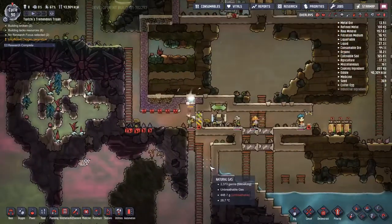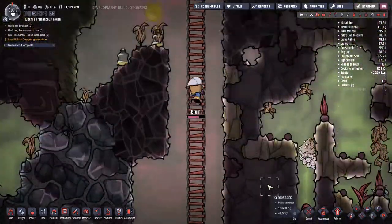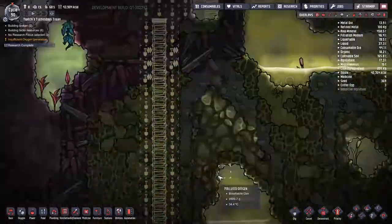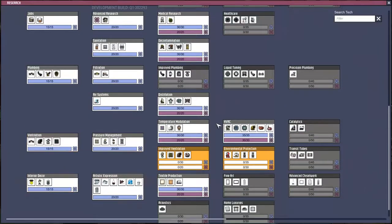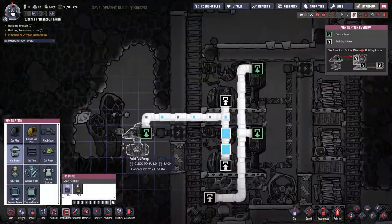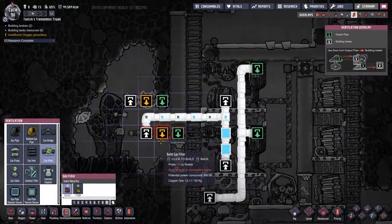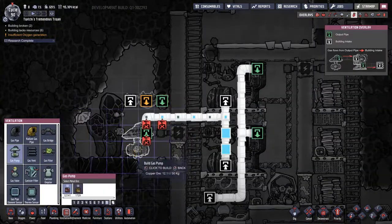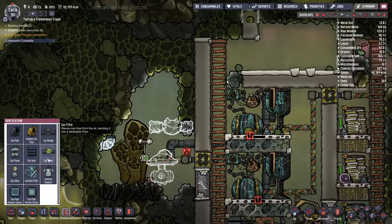For instance, to be an exosuit engineer you need to be good at supply as well as research. Space cadets have quite an extensive list of things they need to be proficient in before they'll do anything. Watching our workforce on the side, I'm noticing there is literally no oxygen to be used anywhere in that hole, which makes me a little bit sad but also makes me think maybe we need to start working towards exosuits.